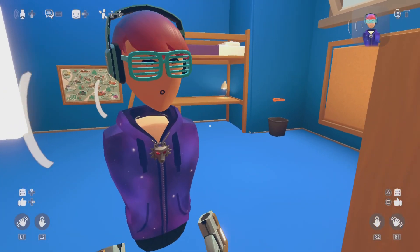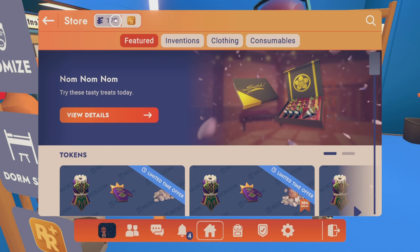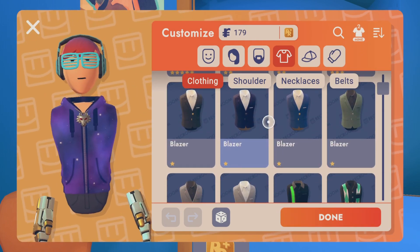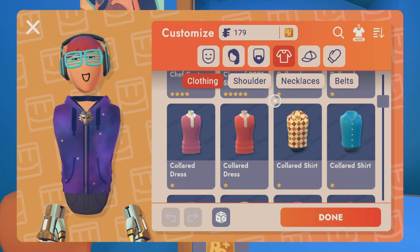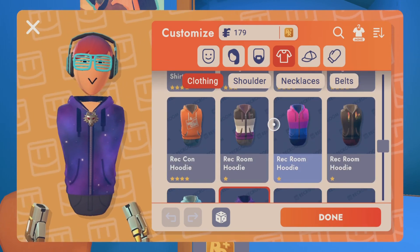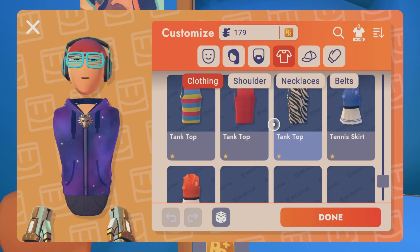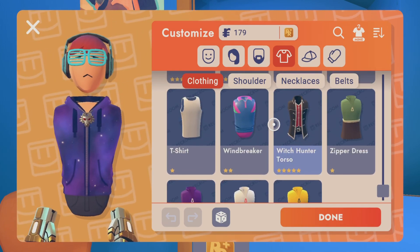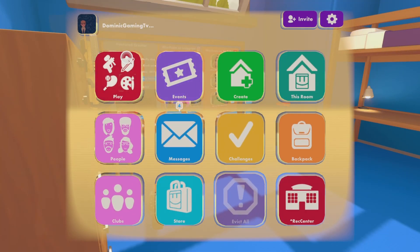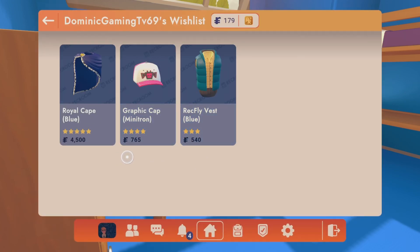This is my newest avatar. I just got some new hair and some new glasses. If you can see, I have 179 tokens. How did I get some of this stuff? I never had some of this stuff before, but because since I haven't had Rec Room on my phone for a while, I decided to get it back, so then I realized I can only get the tokens back on my phone. I actually got around 28,000 tokens, and now I have like 10,000 tokens left, and I spent it on a lot of expensive stuff off my wish list. So yeah, I barely even have anything on my wish list now.